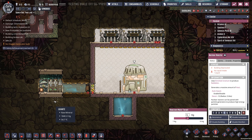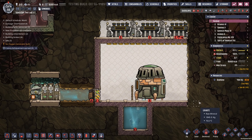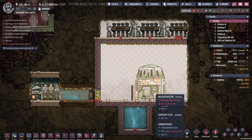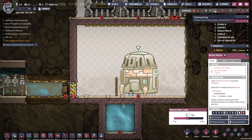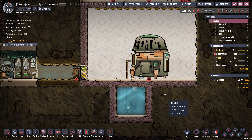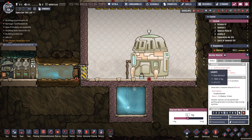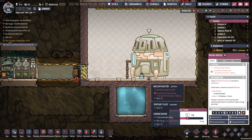There are definitely plans to bring in nuclear energy and deal with radium inside of this DLC at some point, so I figured it'd be an interesting look behind the curtain. Let's start with this nuclear reactor and how it works. Right off the bat, this nuclear reactor has an input for water, and we can read about it here. We can also see a symbol down here saying it requires enriched uranium, which is interesting.